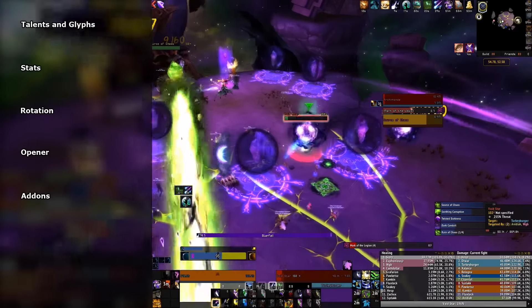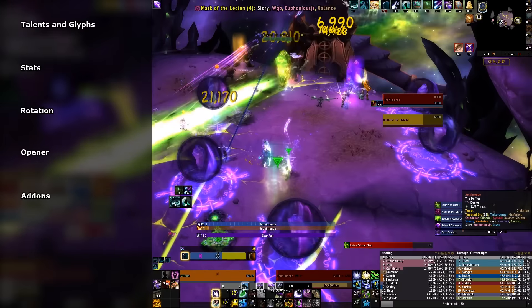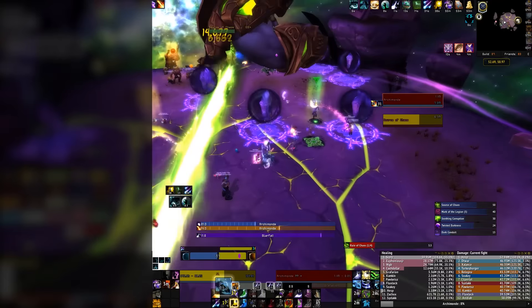Forte Exorcist is my preferred add-on for tracking DoTs and cooldowns on all my characters. The main points to take away from this video are: always keep your DoTs up, empower as many Starfires as possible, and aim to only be casting Starfires, Wraths, or Star Surges during your Eclipse peaks.